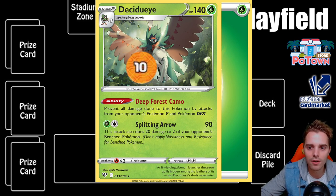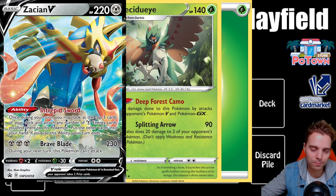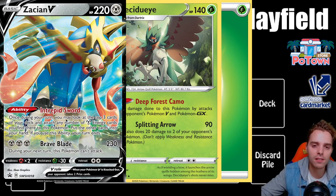V Pokemon and GXs have one thing in common — they give up more prize cards. For example, Zacian V is probably the most dominant V Pokemon right now. It has 220 HP and its attacks hit for ridiculous damage. But the downside is that it gives up two prize cards, which you can see in the bottom right of the card. If you don't know what a card specifically does, read the card entirely and everything will become clear.